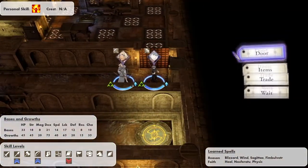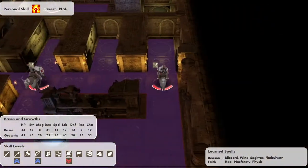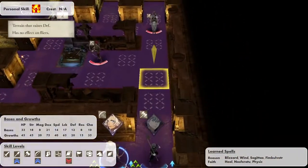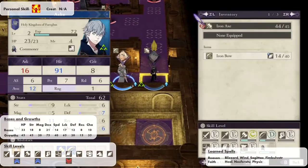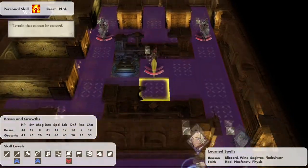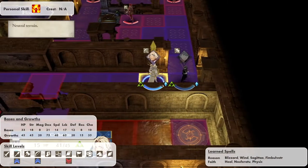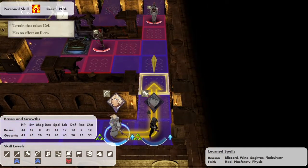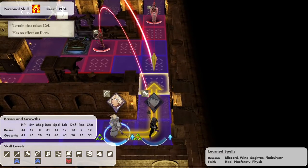Now her bases may be incredible, but her growths? They're just okay. Highlights being 75 Dex and 65 luck — that combination is actually the highest in the game, which means she is going to become a very reliable crit character later on. Her strength is okay at 45, but her speed at 40 is kind of low, and honestly the rest of her stats aren't that great. But we'll talk about those later.